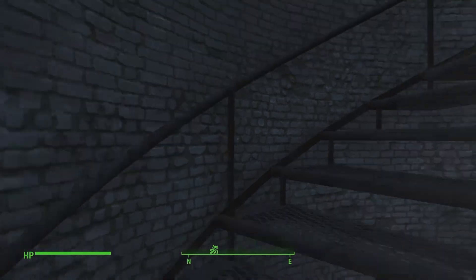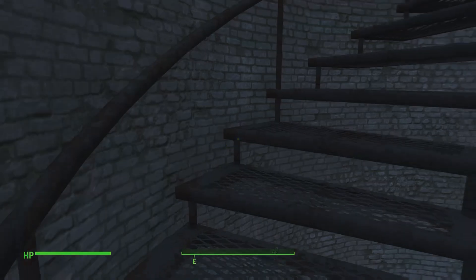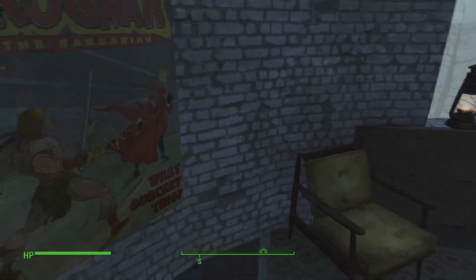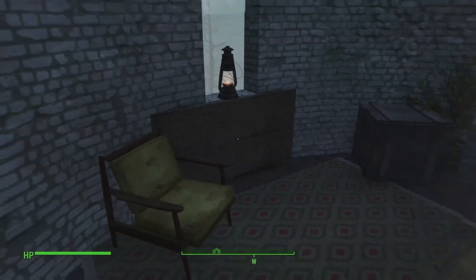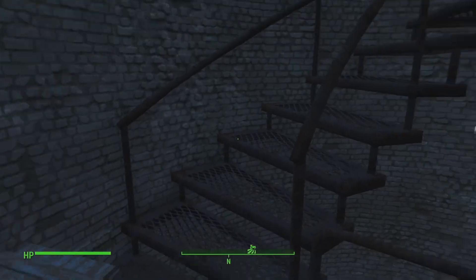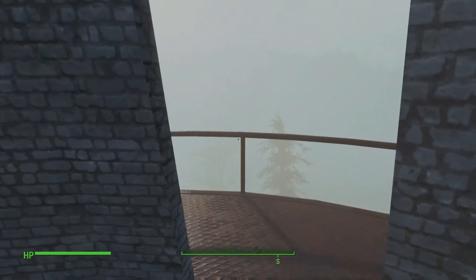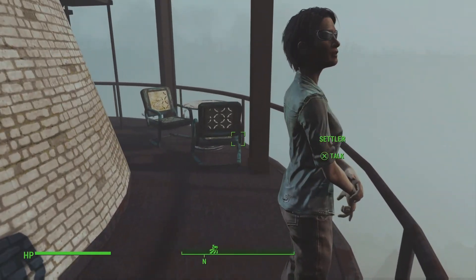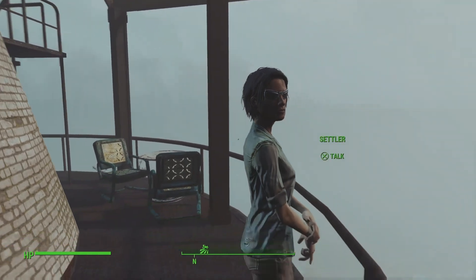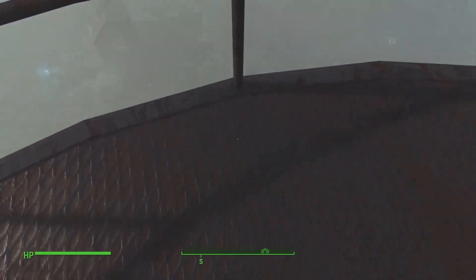The lighthouse. Nothing on these first few platforms yet. Up here we've got a little sleeping area for the lighthouse keeper, a Grognak poster, and a cooking area. They always have interesting comments. There she is — the lighthouse keeper. Welcome back. Thank you.